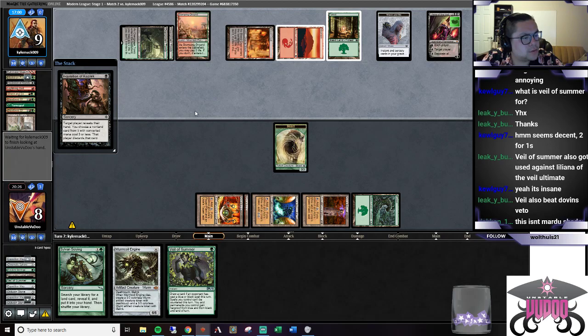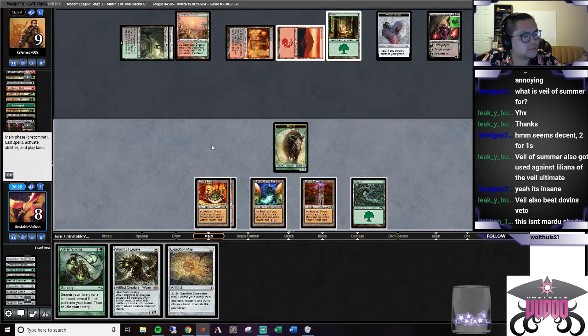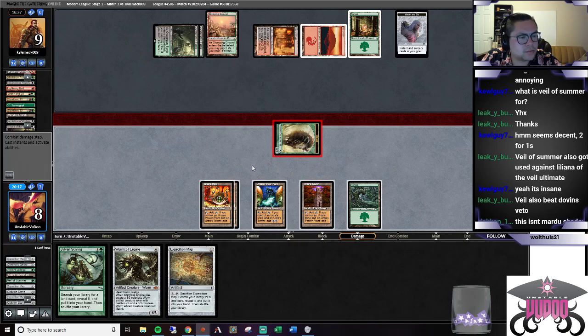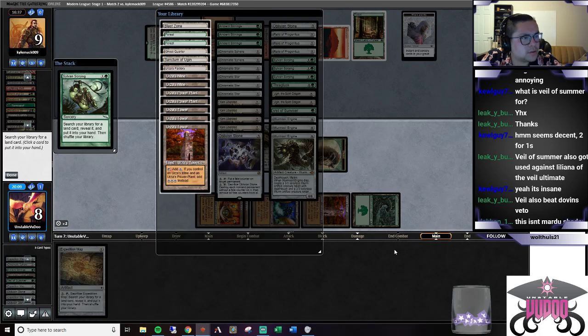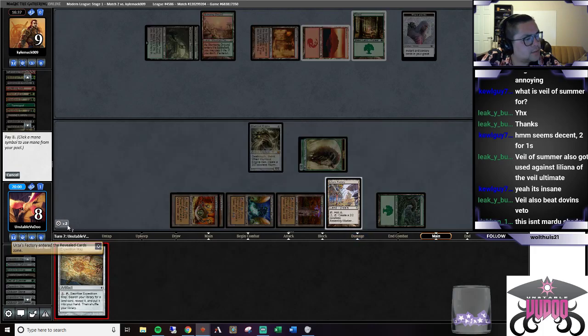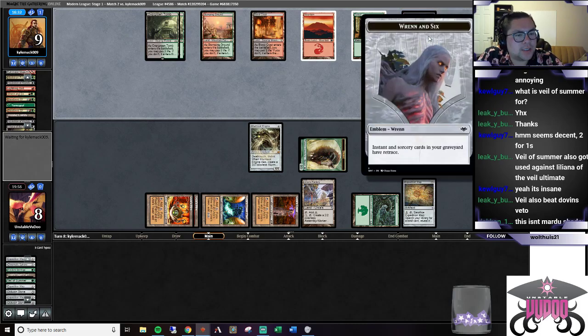We will save our Veil. Let's kill Lily, drop a Worm Coil, use a Sylvan Scrying - go Factory, play Factory, play Map and pass it over. I'd be hard pressed for them to kill us right now - I don't know how they go about it.